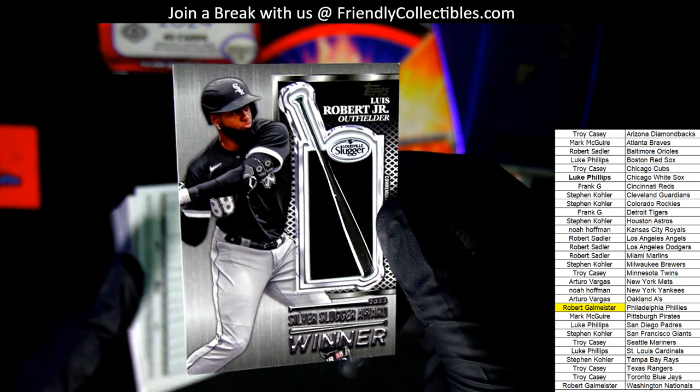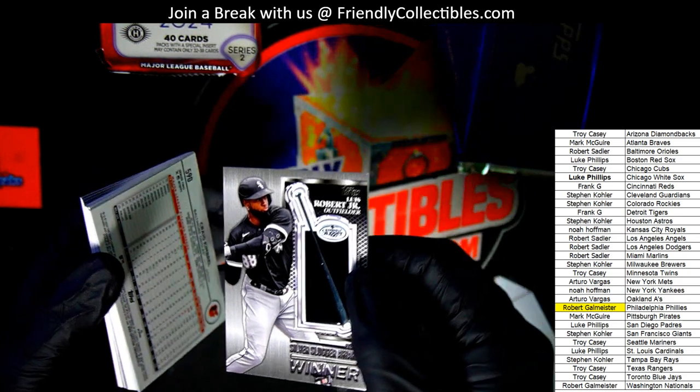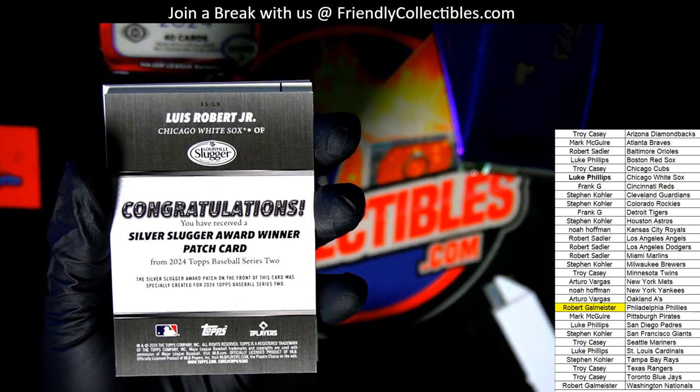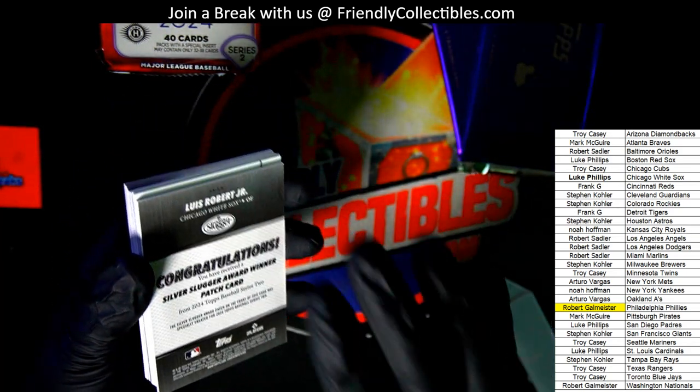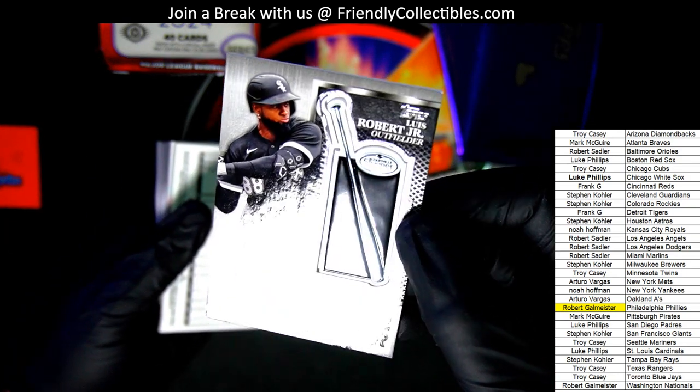Chicago White Sox owner silver slugger award winner card — oh my! Congratulations, in the box break pulling this thing out. Way to go, Luke.